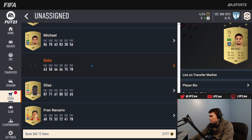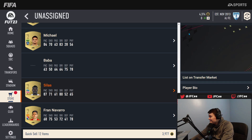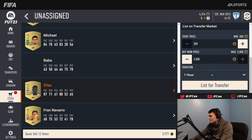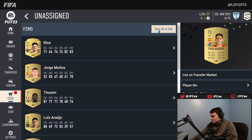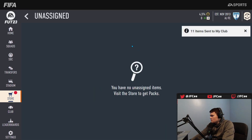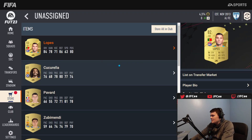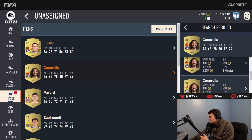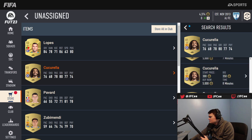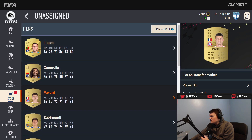Anything else? El Nanny, Baba. I can see Cillessen — 3500 bids. I'm gonna sell Cillessen at 3600, he's a non-rare so I'll take advantage of that. I don't actually think he's going to go up in price. We'll store the rest. 82 Lopez — okay, love the start of the year for that. Cucurella not going for much, Pavard has a bad card so nothing there.